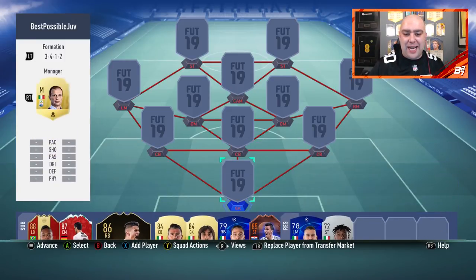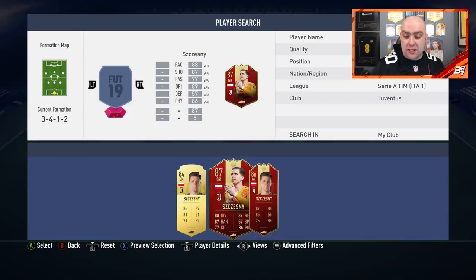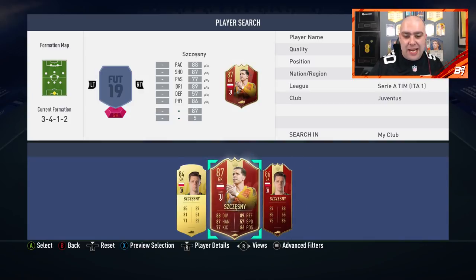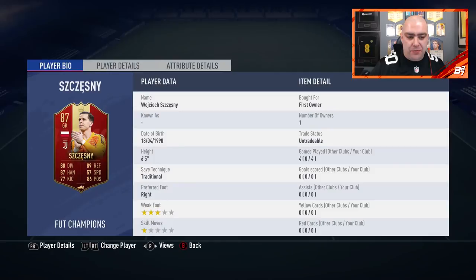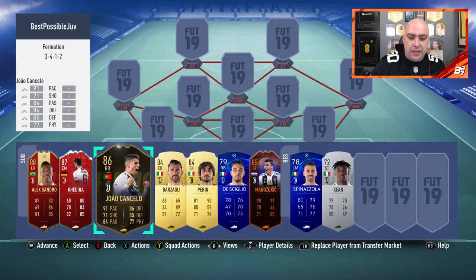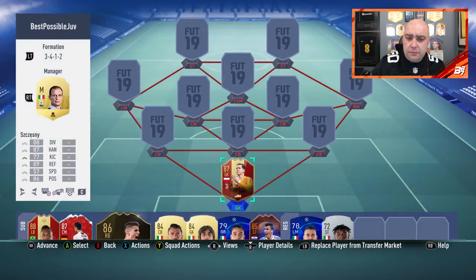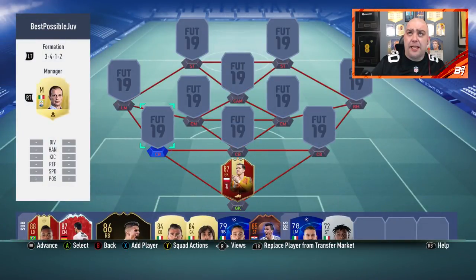We're going to get on and build it, guys. In the goalkeeper's spot, we are going to go with Wojciech Szczesny - I don't even say his name correctly. He's the only red in-form in the team, actually, because I haven't been lucky enough to pack any of these players in red versions. Really good goalkeeper, actually. I played four games with him and he felt really, really good and did the business when needed.